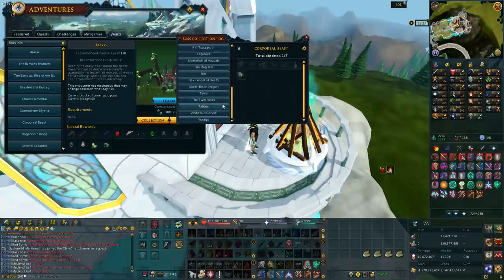It seems very grindy and unbelievably RNG-based when most of the community have been requesting thresholds for many of the drops, such as Vit. These don't have thresholds but are extremely rare, at a boss which is pretty much dead — not many people do Corp unless they're after the pet.